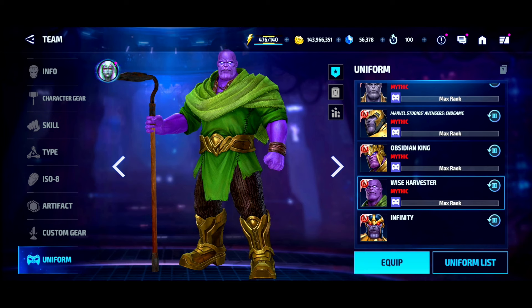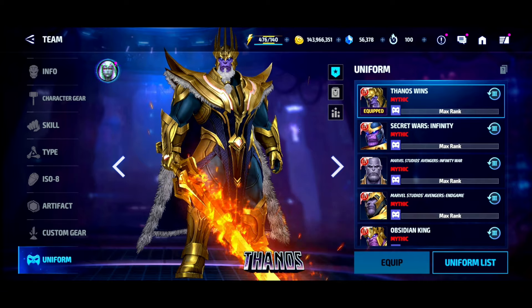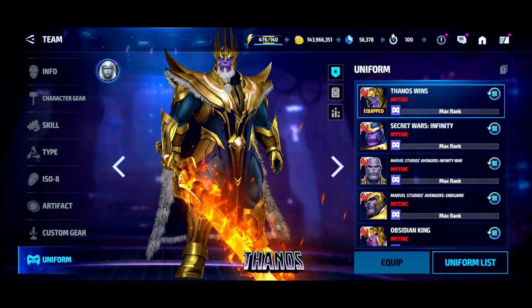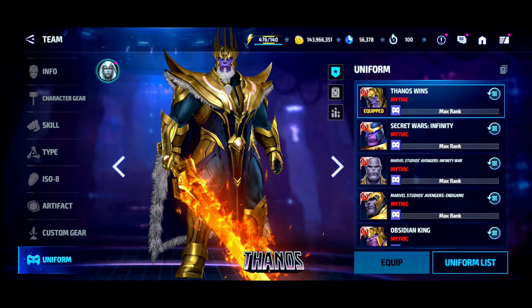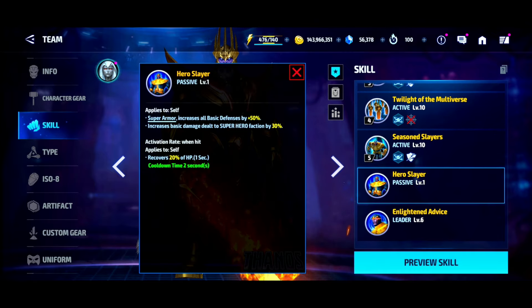The Wise Harvester is very powerful for PvE content and there's a clear distinction there, so they don't need to arbitrarily sit on their hands and wait for people to buy one and then buff the other later. Marvel, you don't need to do that. Just let people enjoy playing with Thanos Wins at his full potential, because as of right now if you look at his stats, he is 100% not taking full advantage of what he's supposed to have. The super armor and all defense do not appear to be applied.